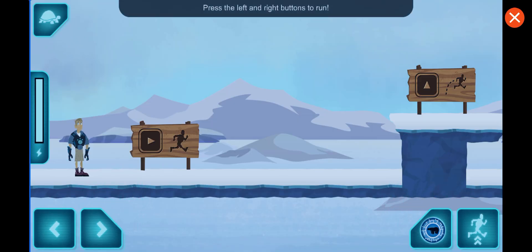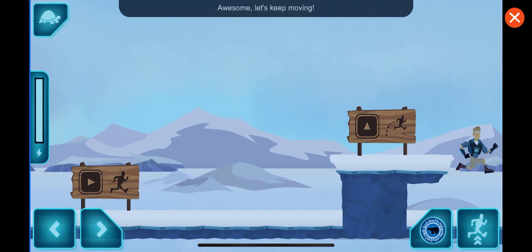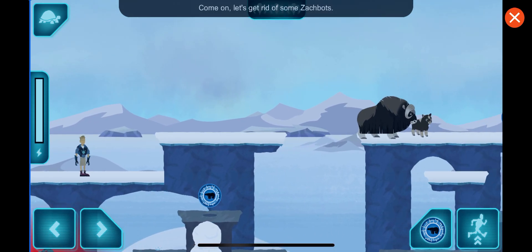Press the left and right buttons to run. Great! Press the up button. Awesome! Let's keep moving! Come on! Let's get rid of some Zachbots.